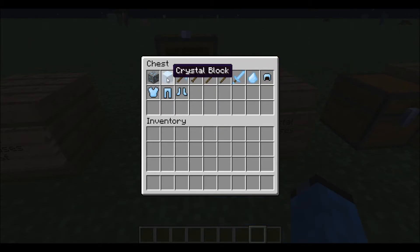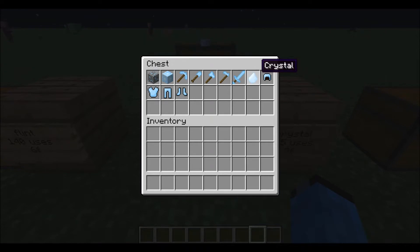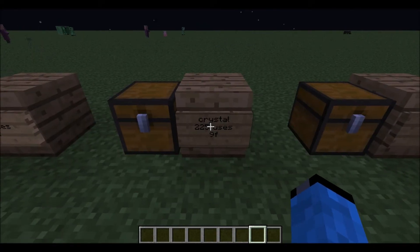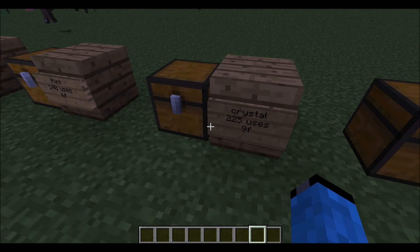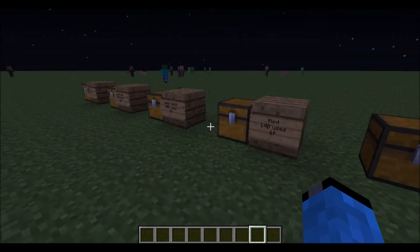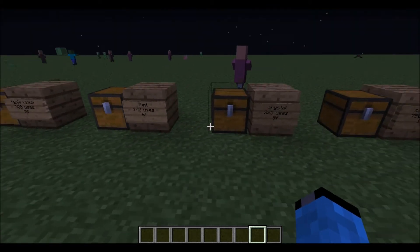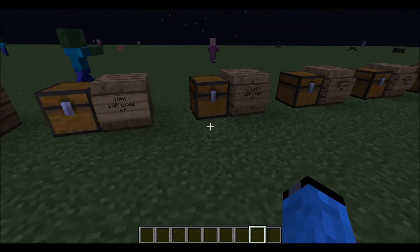Next one is crystal. This is really awesome because the color is like light blue and even the ore looks cool. You can make armor with this one. Here's the crystal block, crystal sword, and crystal itself. It has 225 uses and the speed is 9, so it's a little better than redstone.